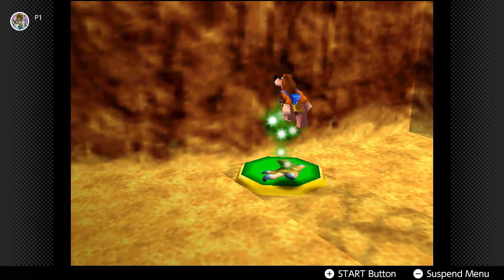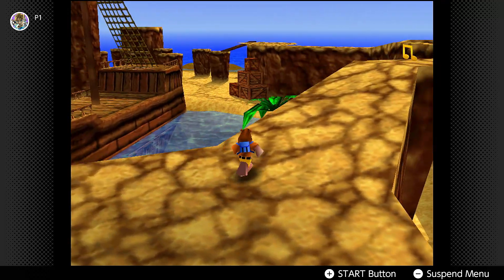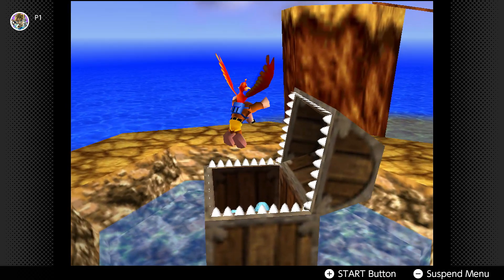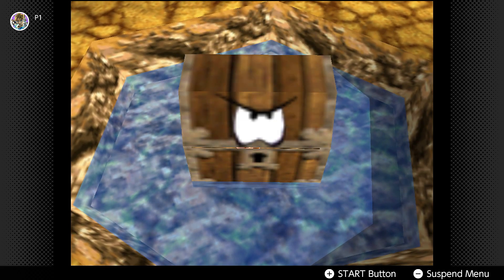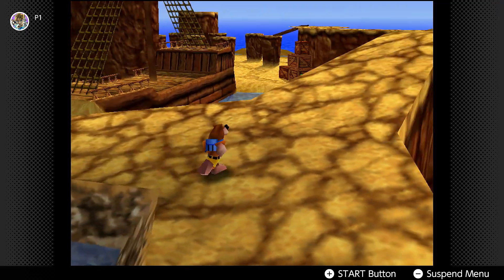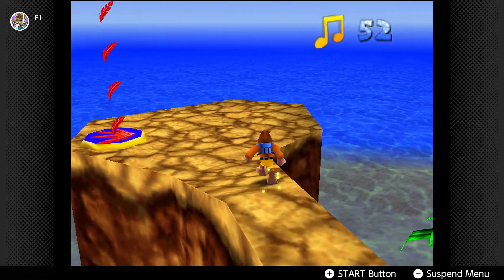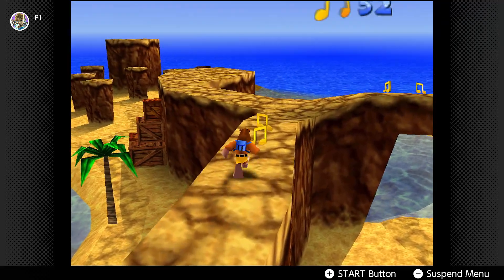I'm actually at the beginning of this area so that's pretty good. Be careful — don't hug up against this guy because he obviously has teeth. These guys may have Mumbo tokens — as a matter of fact, definitely take the time to go into those chests' mouths and check them out, because they have notes, feathers, Mumbo tokens, and I think one of them even has a jiggy.